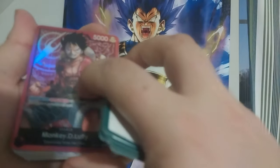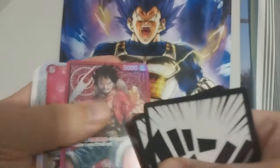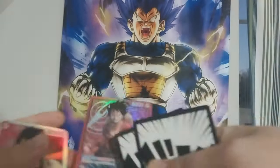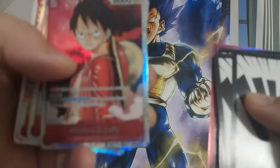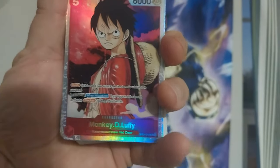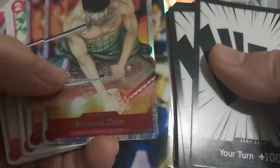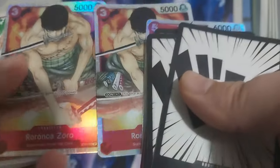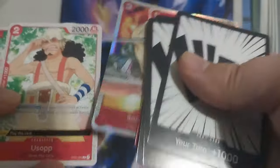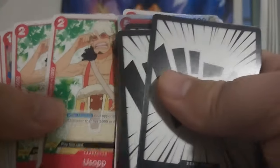There's our leader card — the Luffy. Nice. Here's a red back character card. We got a couple of them. I like it. Look at the foil too. Usopp! I love Usopp's English voice actor, who's Krillin in the Dragon Ball series. Nice.